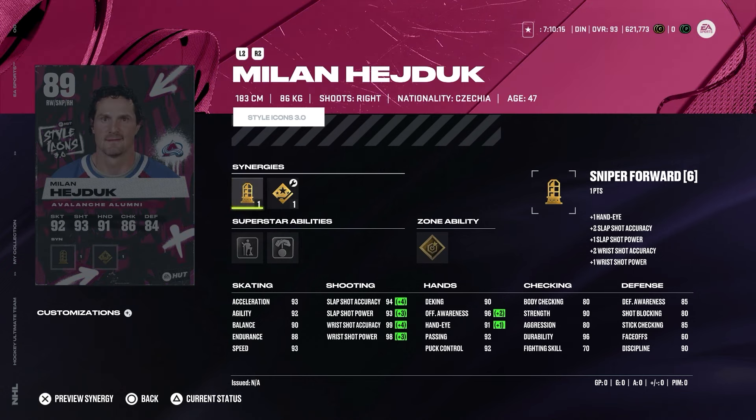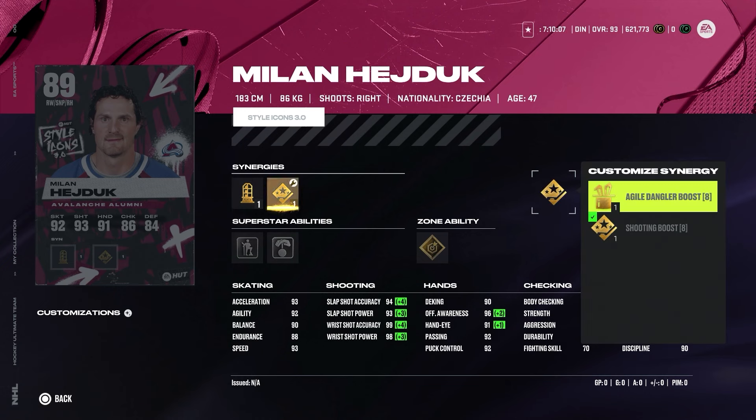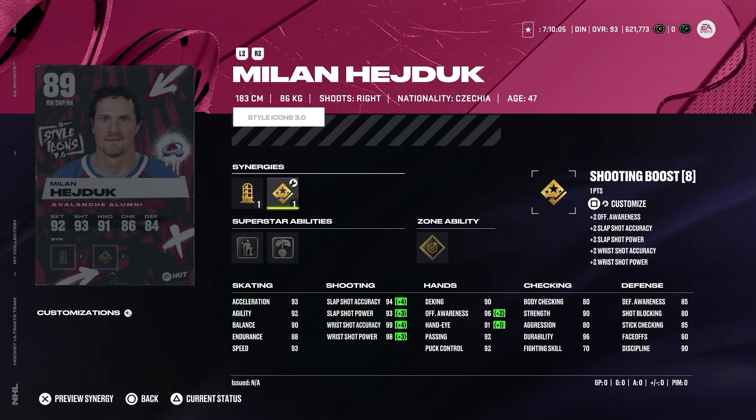We also have Milan Hayduk as a right-handed winger — there are a lot of right-handed wingers recently. Superstar abilities include Born Leader, Puck on a String, and Snipe. If you activate the basic synergies you can choose Dangle Boost, but I'd probably go with Shooting Boost. Hands and shooting are decent, skating stats are also not bad. For an 89 overall card, it's really good.